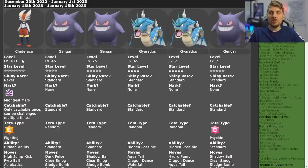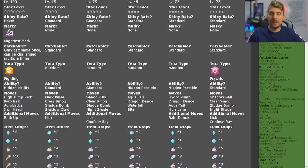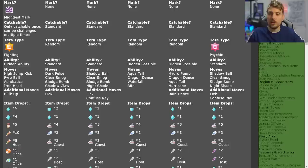Just going over the details: Cinderace is going to be level 100, 7-Star. It is going to have the Mightiest Mark, which makes it quite unique — you're not going to get this mark anywhere else in the games other than this event. It is shiny locked, so you won't be able to catch it in its shiny form, but once you've caught the Cinderace you can breed it down for a chance of hatching a shiny Scorbunny. It will always have the Fighting Tera type, its hidden ability, and the moves High Jump Kick, Pyro Ball, Acrobatics, Iron Head, and Bulk Up.